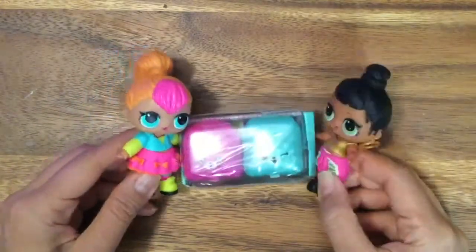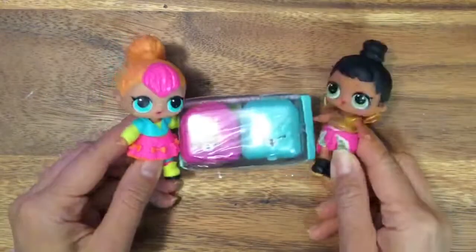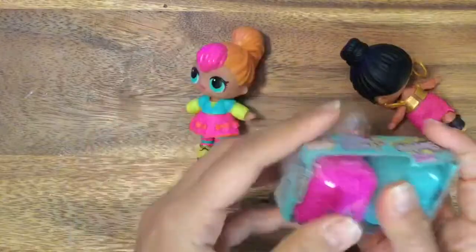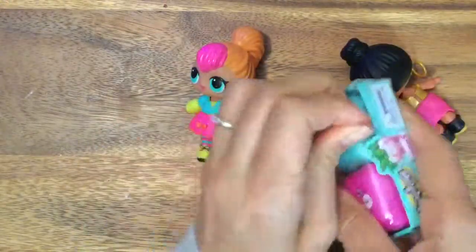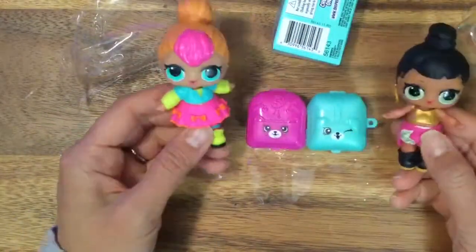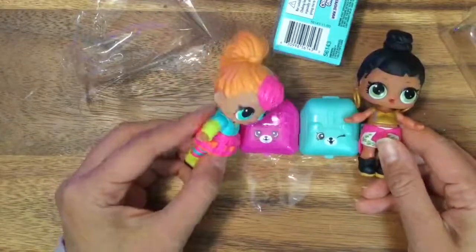So we have Neon Cutie here and Honey Bun here to open up our two Shopkins. Yay! We haven't opened up Shopkins in so long. We have so many Shopkins and I actually don't remember any of them. We want more Shopkins. So Honey Bun is going to get this blue one and Neon Cutie, I'm going to get to pick one because it matches my hair.